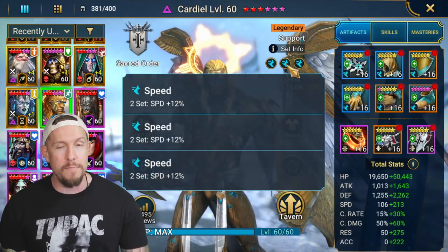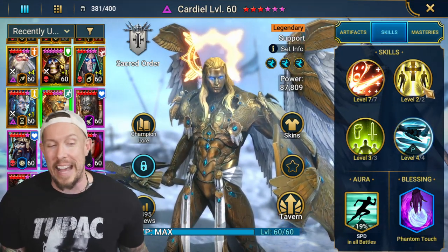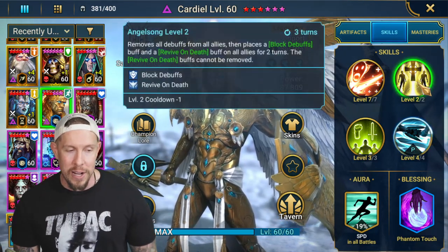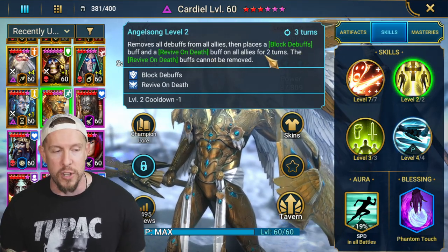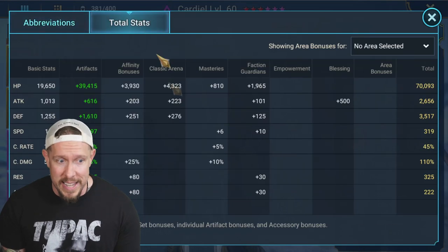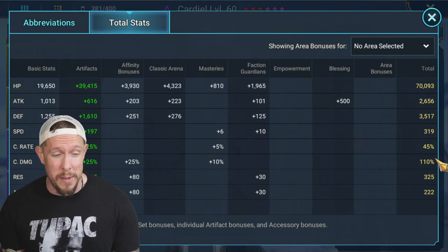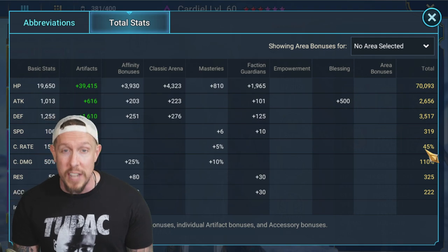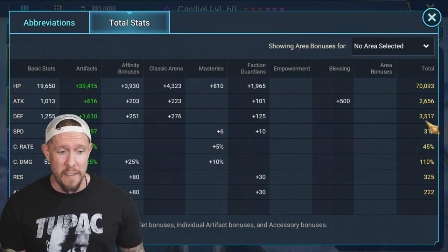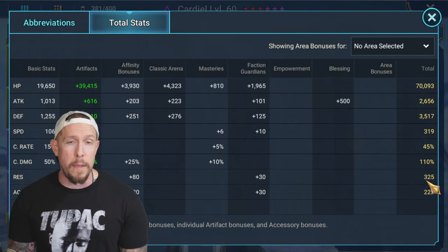I went triple speed sets. He does so many good things that I just want him going as fast as possible. He's not on any speed-tuned teams, so sky is the limit on speed. The more cleanses, the more Block Debuffs, the more ally attacks — the faster the better. I want this guy fast and somewhat tanky. So he's sitting at 70K HP, 3,500 defense, and 319 speed. I don't care about crit rate or crit damage on this champion.